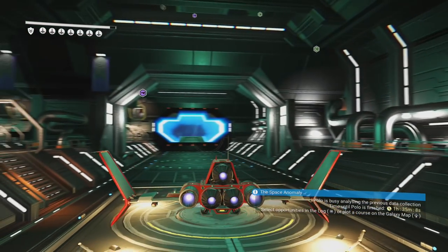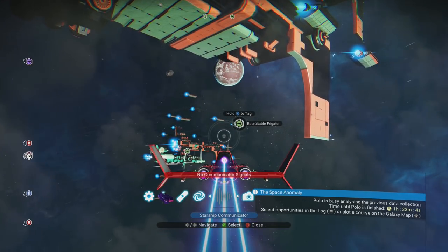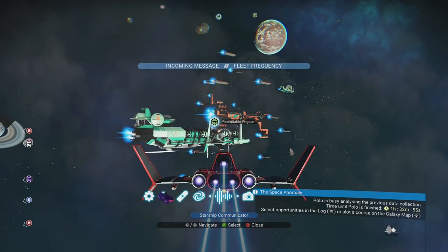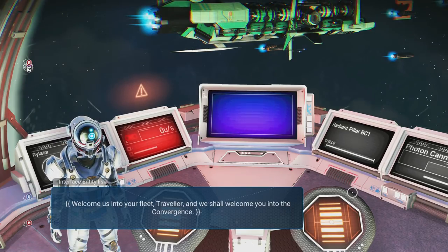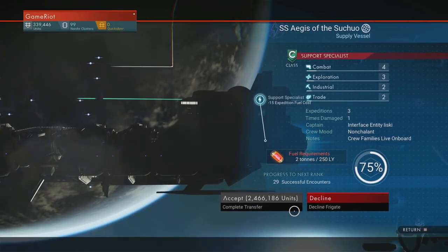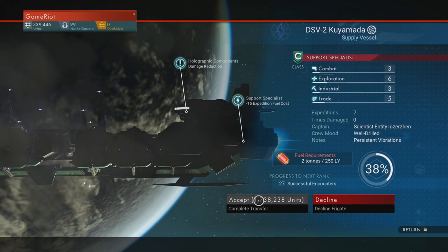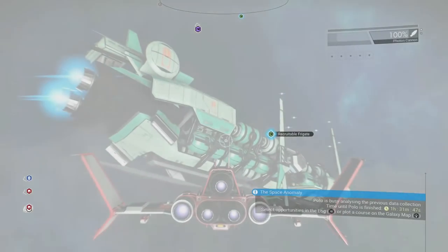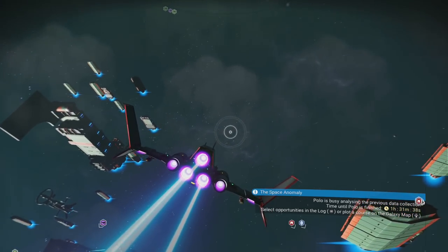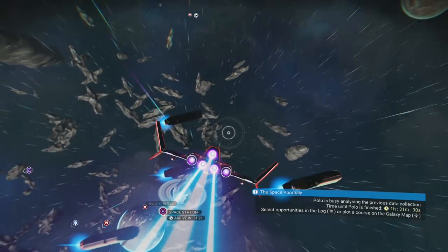That's a bit annoying because that could have potentially increased my fleet — recruitable frigates. Message is coming in. Welcome us into your fleet, traveller, and we shall welcome you. Can I recruit you for free? Each frigate costs around 1.8 million at the moment. I can't afford these right now, but it's cool that this is in the game. I will eventually get to the point where I'm earning that amount of money, but at the moment it's not quite possible. Hopefully one day. I think we can now pulse — that's good news.